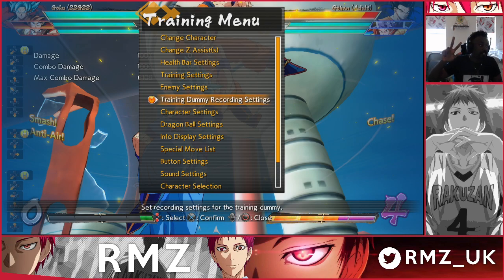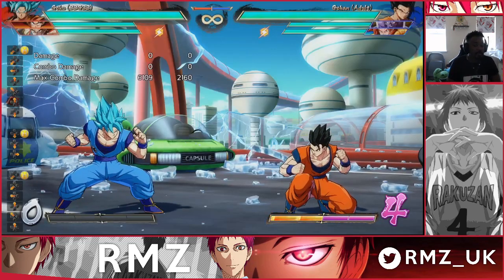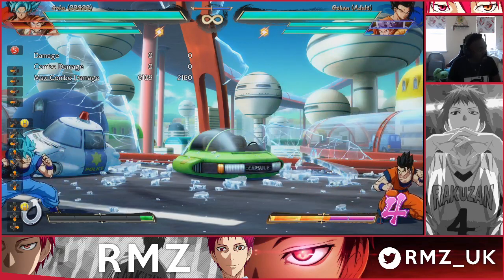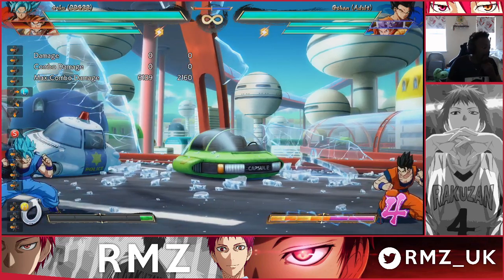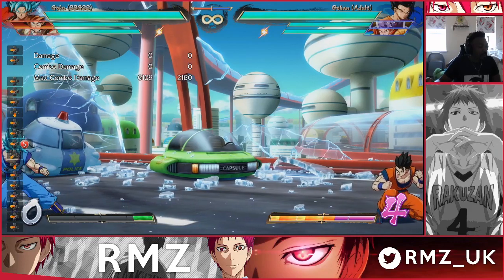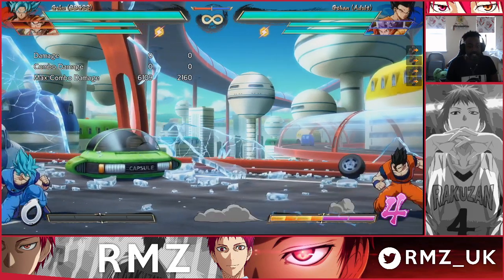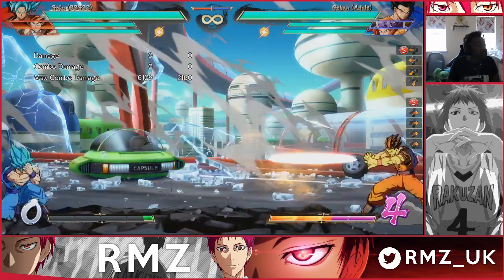The third area is advantage. As Blue Goku at far range, I only have 5S and a shoulder that goes through some things, but nothing that really travels full screen — just slow moves. I don't have much safe advantage at far range.